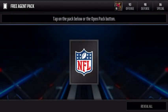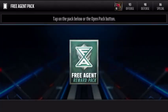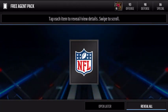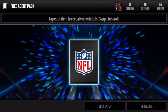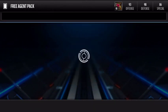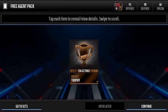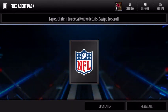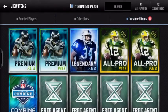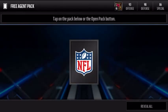Their faces aren't loading, which is kind of confusing. We got Jared Cook. This one is 77. We're coming down to our second to last pro pack — can we get another elite? Last pro pack... Earl Thomas! That's a third elite. We get our two elites. Let's go, that's hype!